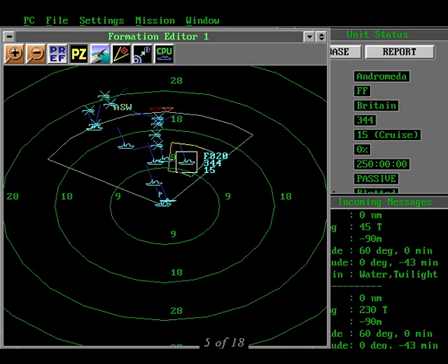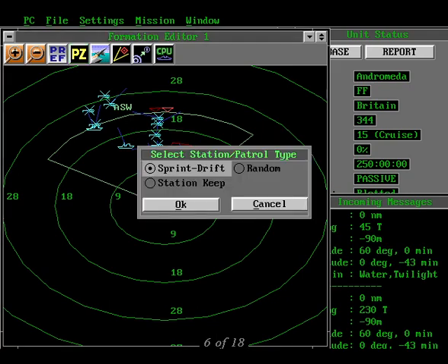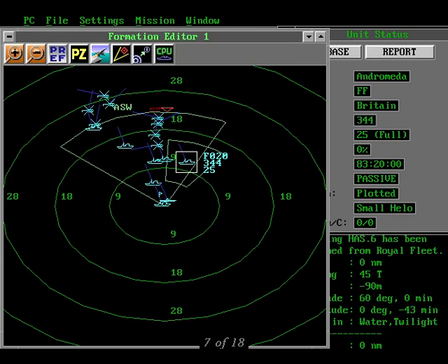I've chosen to put her on ASW duty. Now that the ASW axis is active, punch the giant PZ letters at the top of the window. On the screen, click on one of the corners of the area that you want her to patrol, and hold down the left mouse button while dragging the mouse pointer to the opposite corner. Once you have a patrol zone that's to your liking, let go of the left mouse button. That will bring you to the patrol menu. Since we're assigning the Andromeda to an ASW patrol, select sprint and drift from the menu and click OK. There she sits, all ship shape and Bristol fashion.